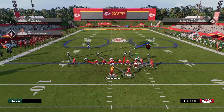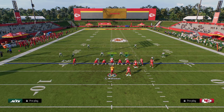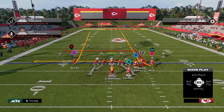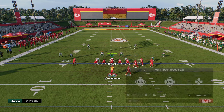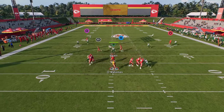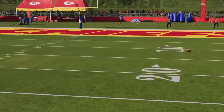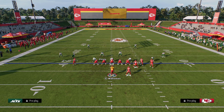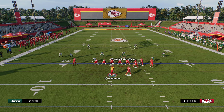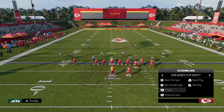Wide trail is also really interesting against cover two type coverage — you're going to be able to split the safeties. The post, when he cuts inside, you throw it right in that little window. Most people running cover two are doing it so they can double flat, so they normally don't have a mid read zone — they don't have that if they're running a traditional cover two.